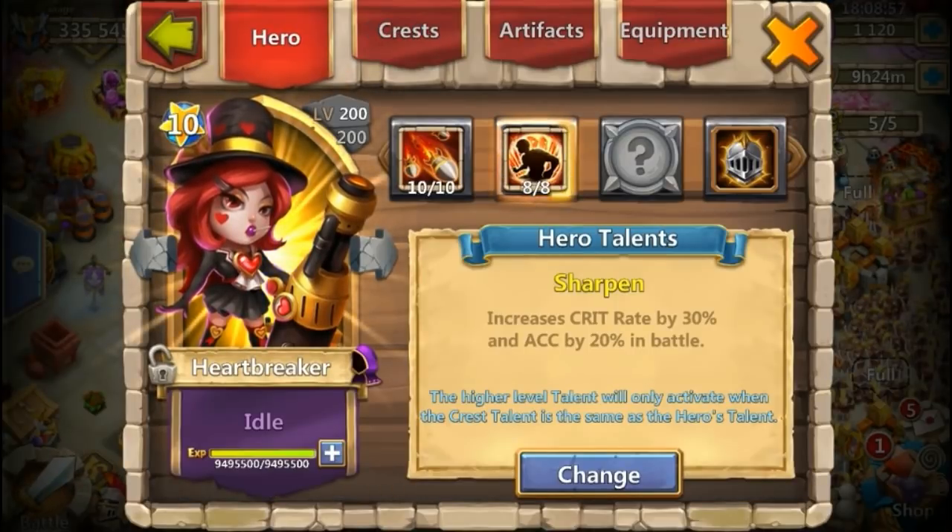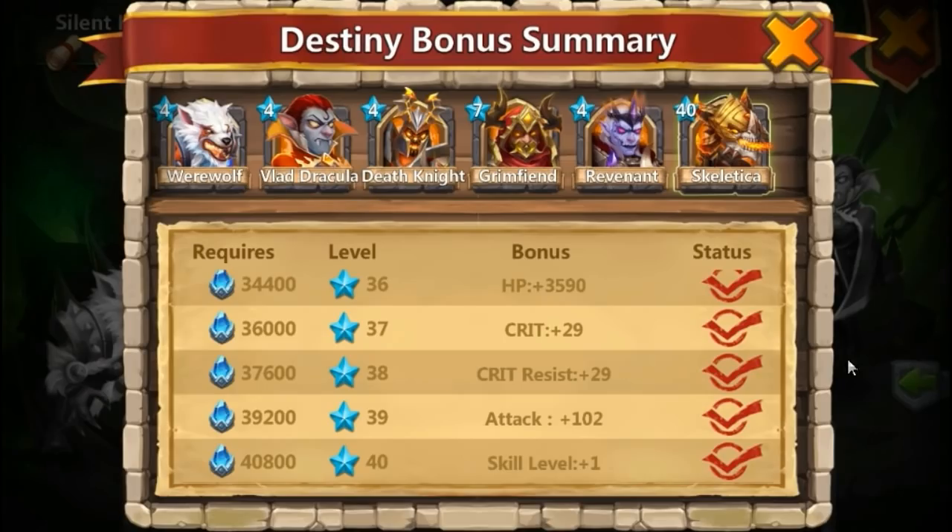Another way to squeeze out even more accuracy is to put Sharpen as a talent on your heroes. At 8 of 8, Sharpen increases your accuracy by 20% — another huge number.